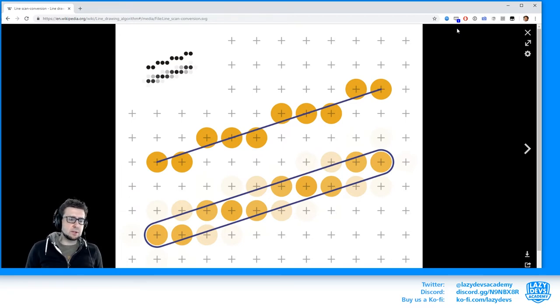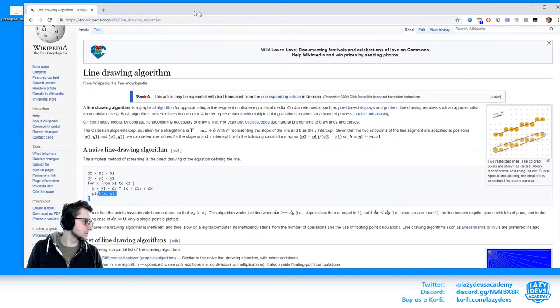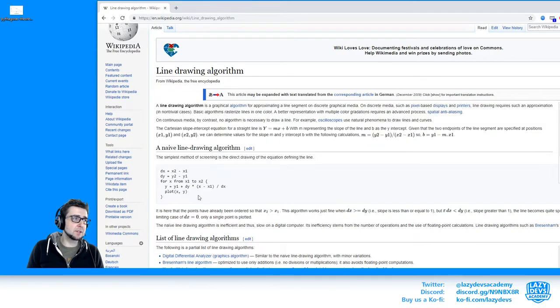We're going to use this function for a lot of things. One important use is obviously the AI, but also later we may want to add a fog-of-war system where you slowly uncover the dungeon. There's a naive algorithm method on the wiki that creates the stair pattern, and that's exactly the kind of function we're going to apply here.